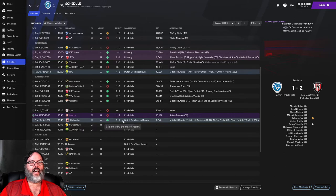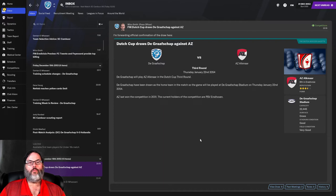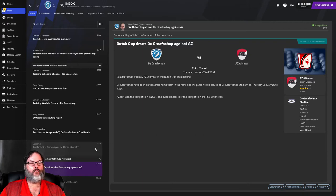We beat Hollandia 9-0 in the highlights. There's our draw — we'll be playing AZ Alkmaar in the third round of the Dutch Cup; they're currently 9th in the league.